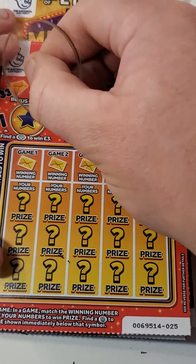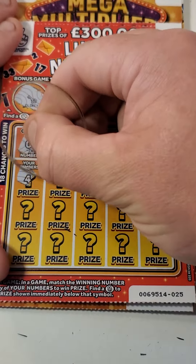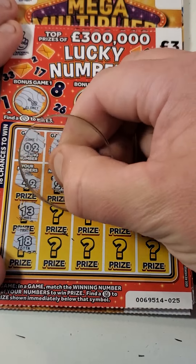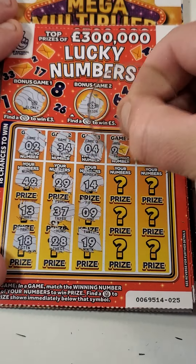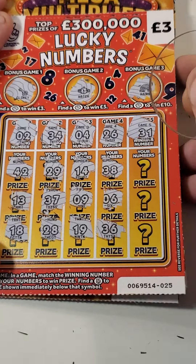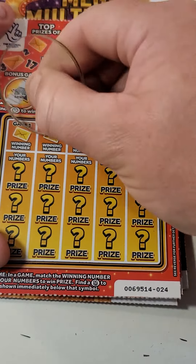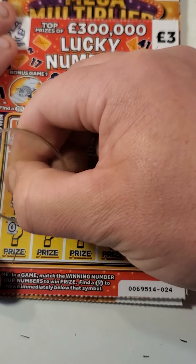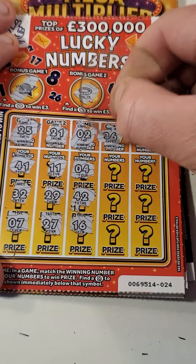Onto these ones - I've not had a winner on these yet. Let's see if we can get one today. Nope. Two, can we find two? Nope. 34, no, 34 and 4, 26 and 31.